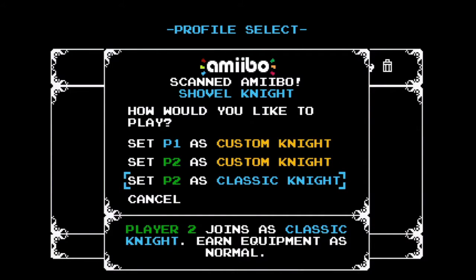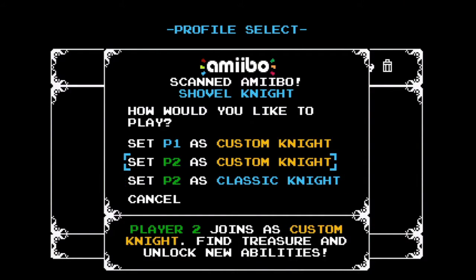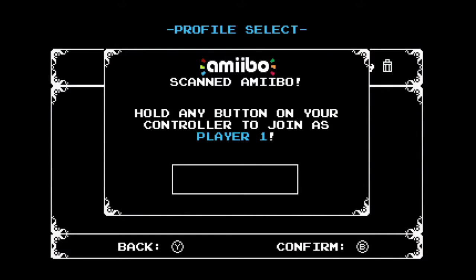Wait, what does this mean? As Classic Knight? Oh! So you can actually play this as a clone of me or a super hyped up new Wii U Amiibo custom knight! Let's go custom knight! It has been confirmed - you're Player One. Hold any button on the controller, Player One. Goddammit! It's not that hard.